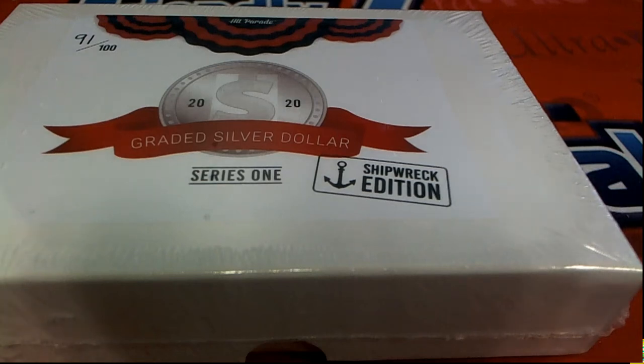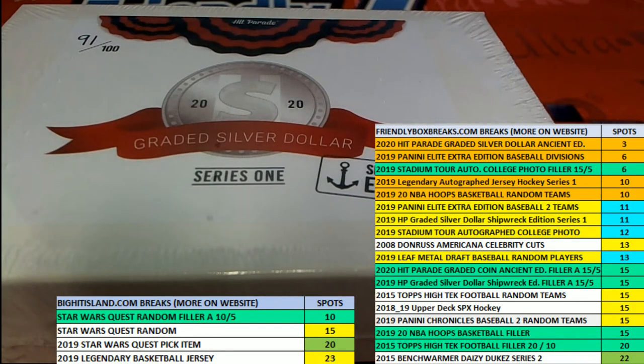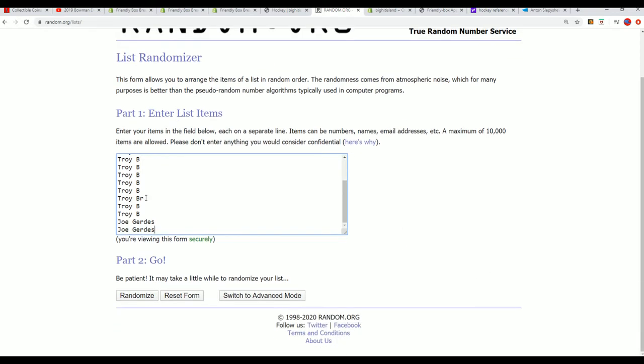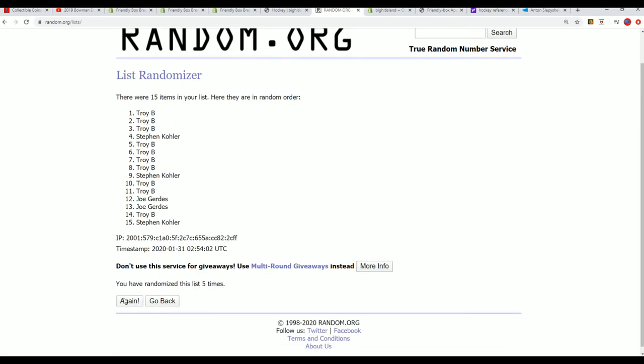Good luck everyone! Let's see who gets some spots for dirt cheap in this one — Shipwreck Edition. This is our 314 Shipwreck box break. For every spot you get, you get a certain year. We're going to do a random between the owners' top five, going through seven times. You want to be in the top five to get a spot into the Shipwreck Edition box break. If you're not in the top five, you get a base card.